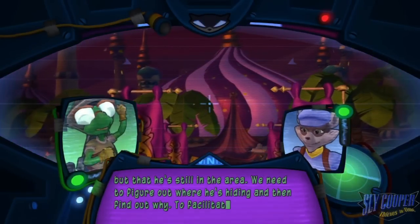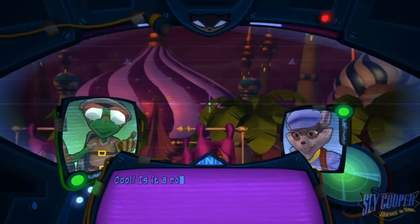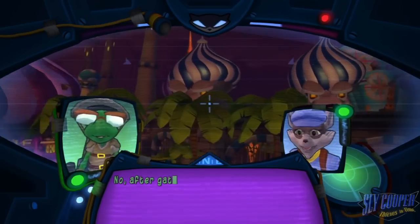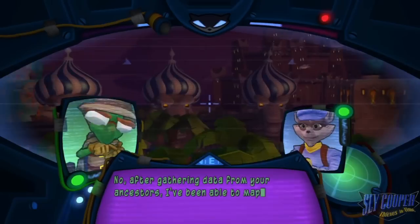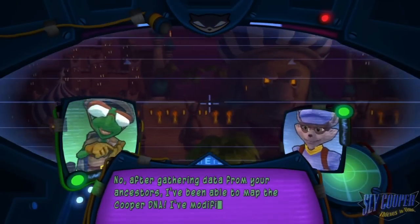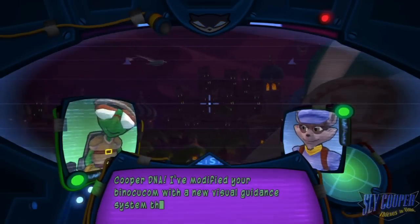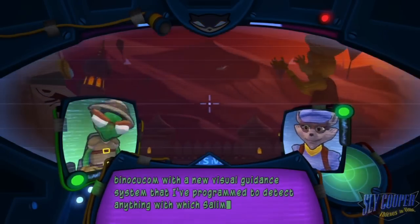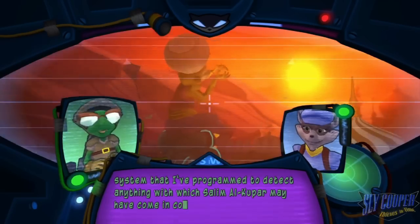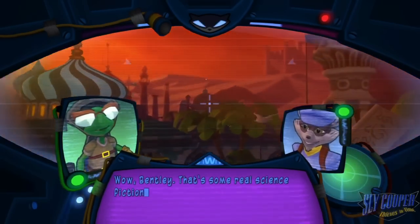To facilitate that, I've built you a new toy. After gathering data from your ancestors, I've been able to map the Cooper DNA. I've modified your binoculcom with a new visual guidance system that I've programmed to detect anything with which Salim Al-Khupar may have come in contact. Wow, Bentley. That's some real science fiction.